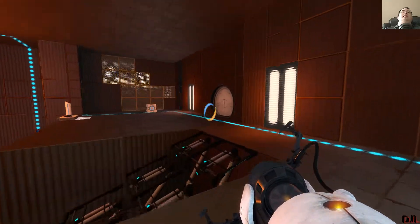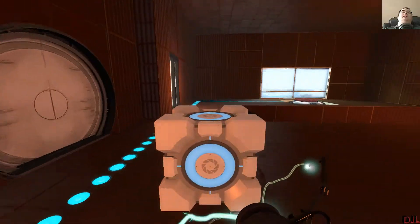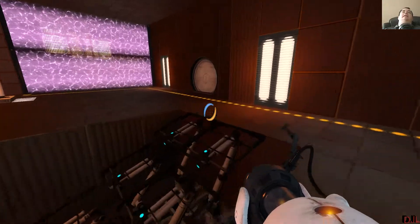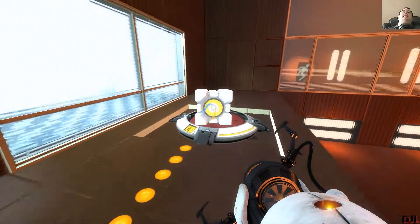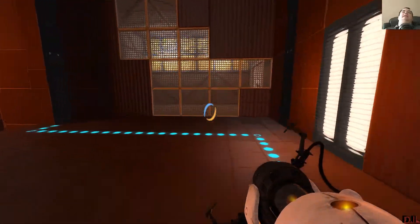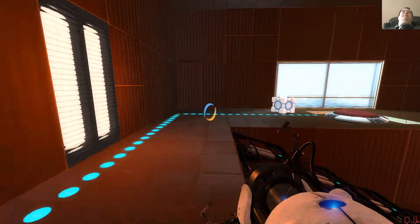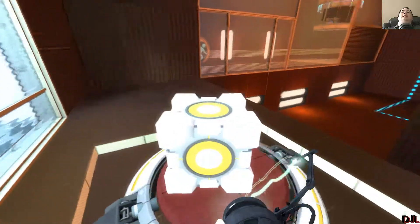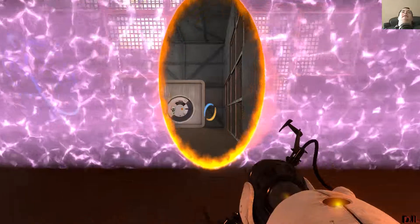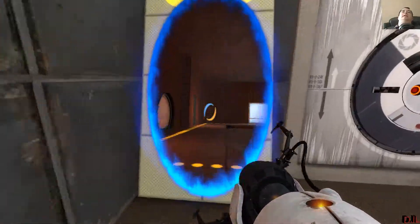So let the cube come through there. Now in the description, Sadawa did say there's an easter egg. I actually found the easter egg with alarming simplicity. Unfortunately it's not copyrighted music, but basically you just go through that door and there's a radio, and it starts playing Superstition.